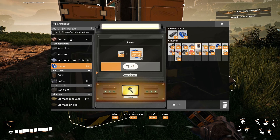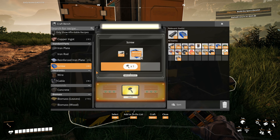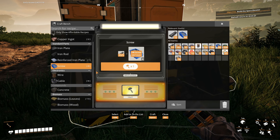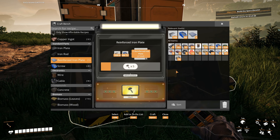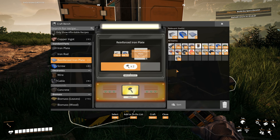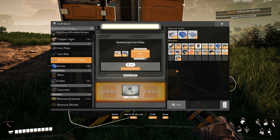What I want to do earlier on — that I didn't do in the last playthrough — is try to go for the hard drives as early as possible. Try to get some of those alternate recipes, because a lot of them are much easier recipes that I can use. So that's four constructors that we can use, and we need cables.